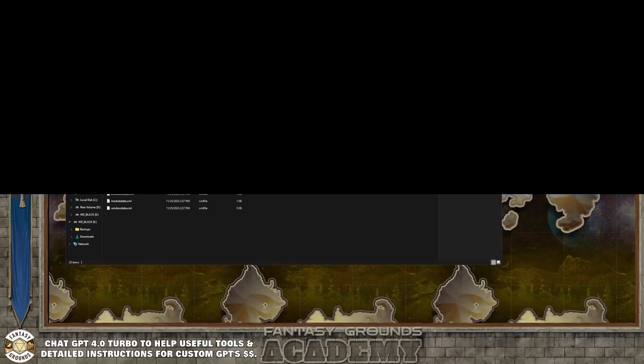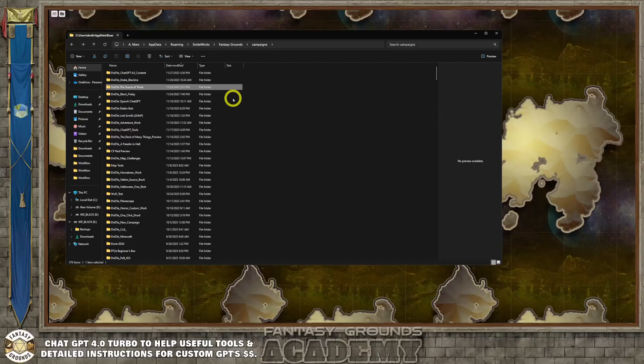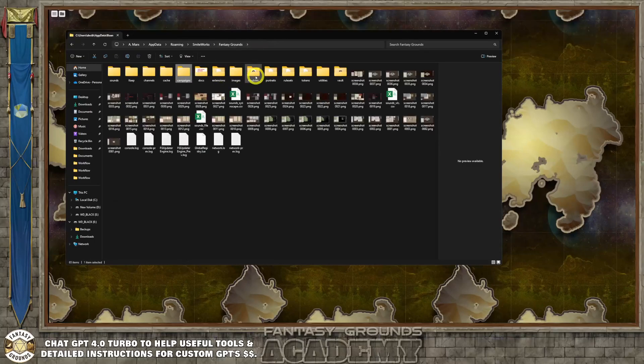If you want to back up Fantasy Grounds and save all your work, you can save the campaigns folder, plus extensions, images, modules, portraits, and tokens. You can back all that up, then reinstall or update Fantasy Grounds, and put those folders back in. If you're transferring to another computer, those are pretty much the only folders you need to back up: campaigns, images, extensions, modules, portraits, tokens. You could also copy the vault if you don't want to spend time re-downloading all that content.